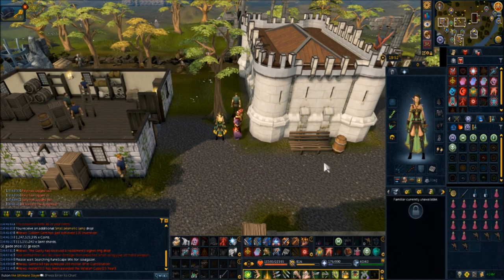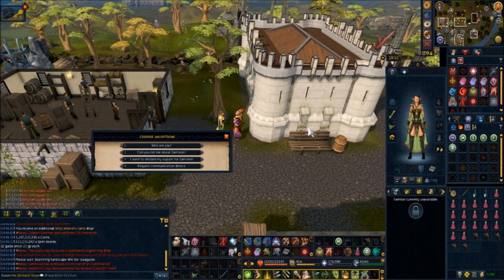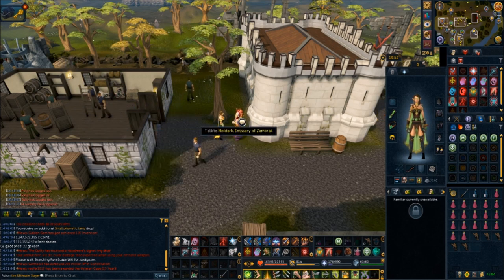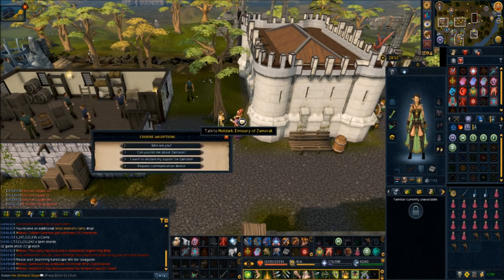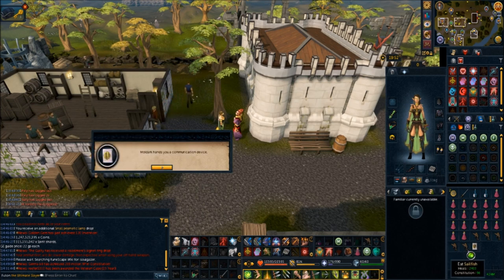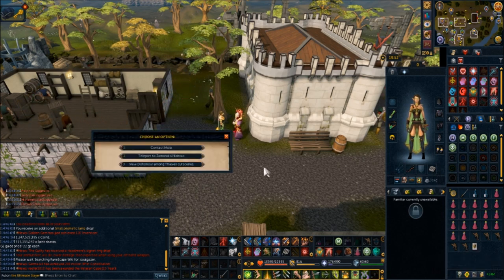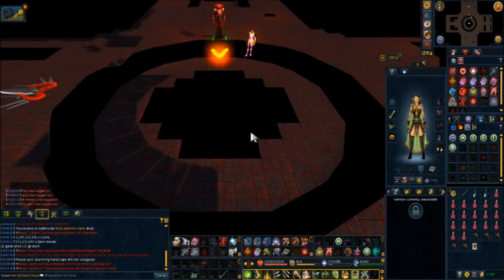Overloads plus prayer restore is highly suggested. You can use Penance, but I'm giving options for those who do not have it. You also need to have the quest Dishonor Among Thieves completed. When you have the quest you get the communication device. If you've destroyed it like I have, you can come to the emissary here, request the communication device, and spacebar through it, then activate it.